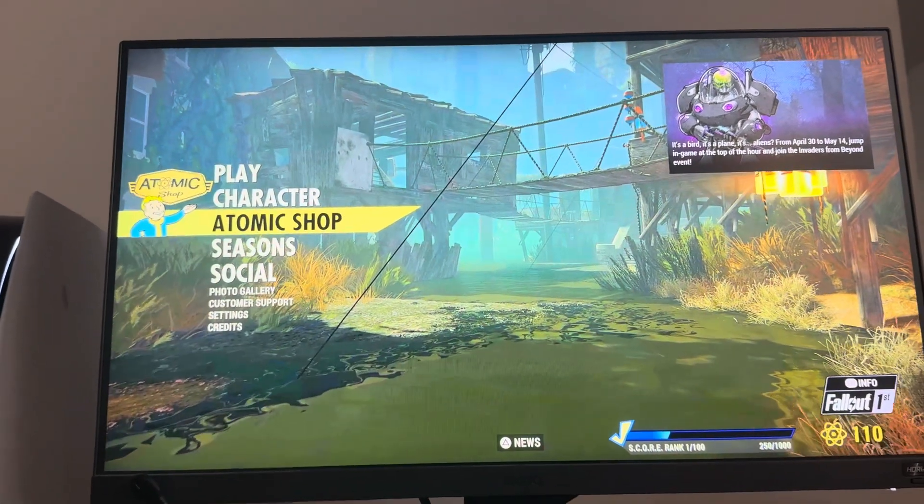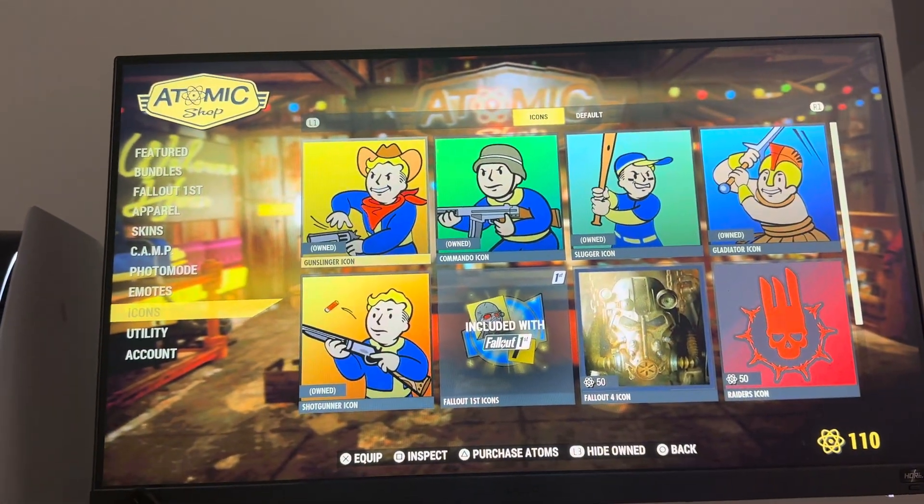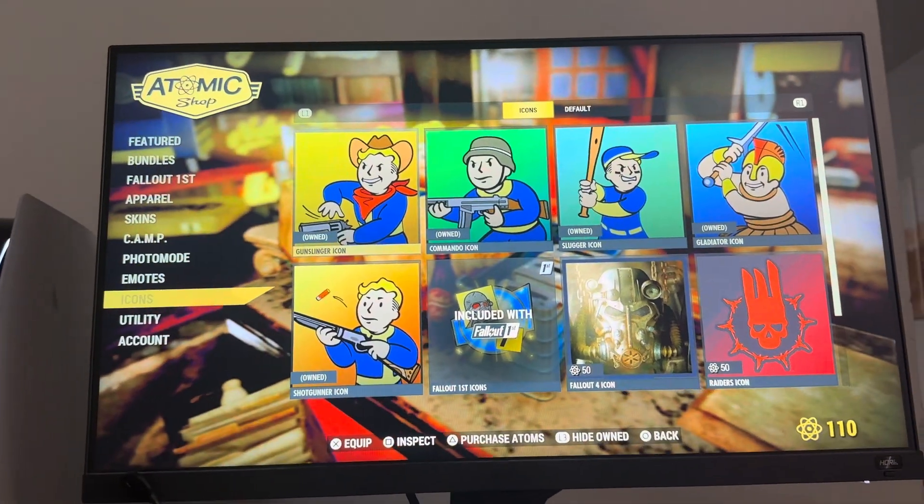Go to the Atomic Shop and go to the icons section right here. You can purchase different icons for your character. I hope you guys enjoy this tutorial — I'm out, peace.